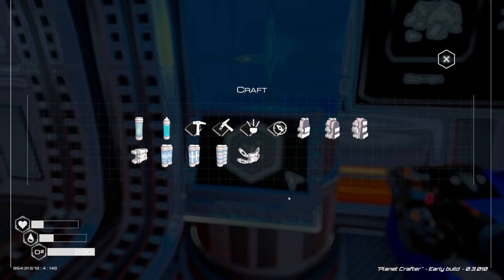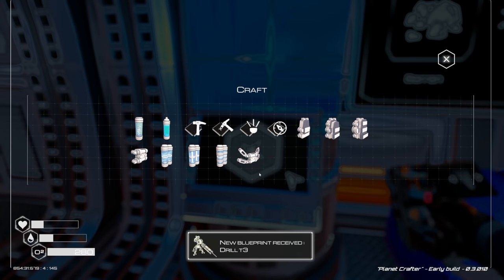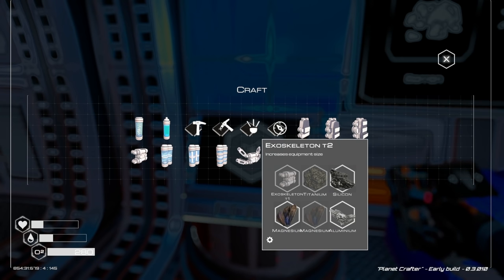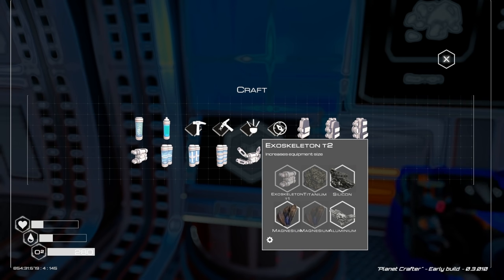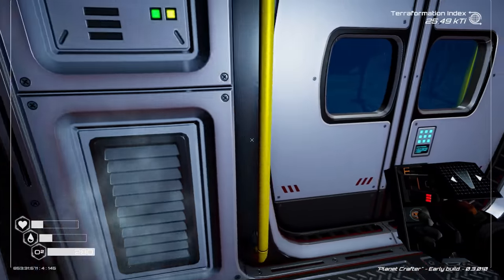What do we need for exoskeleton tier 2? New blueprint - drill tier 3. I just built the drill tier 2, so we have one aluminum. Let's get that built - grab a magnesium and titanium.